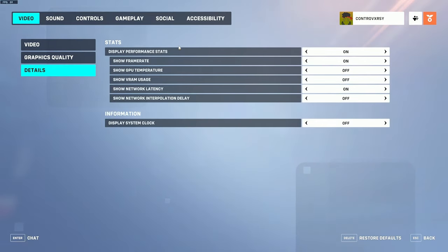Under details, you want to have display performance stats on and use the show frame rate option. This helps you determine if you're dropping frames or experiencing lag — it shows your network latency and ping so you can tell whether an issue is related to your connection or your hardware.